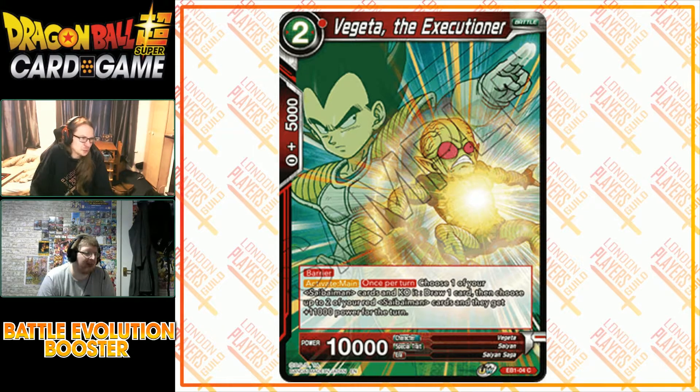Vegeta the Executioner — he's doing the Cyberman pose. Why is he executing Nappa? Well, you know. He's a two-drop, one specified red, 10,000 power — no Vegeta's lineage tag, which is weird. Zero-cost 5k combo, barrier. Activate main once per turn: choose one of your Cybermen and KO it, draw one card, then choose up to two of your red Cybermen cards and they get plus 11,000 power for the turn. This is your draw engine. When you have Yamcha's Unison on board, the KO'd Cybermen come back — it's really good.